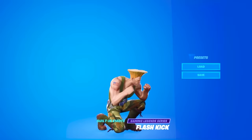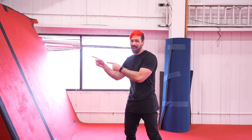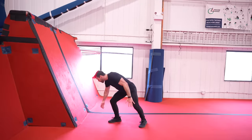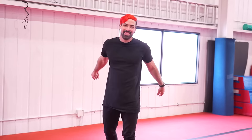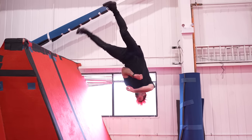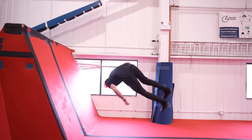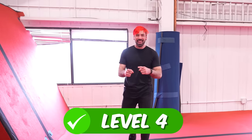Level 4 is the flash kick from Street Fighter. If you look at it closely, he actually puts his foot on something. So it's obvious to me that it's going to be a wall flip with the flash kick. Let's kick it up a notch by adding a twist. Close! On to the next one.